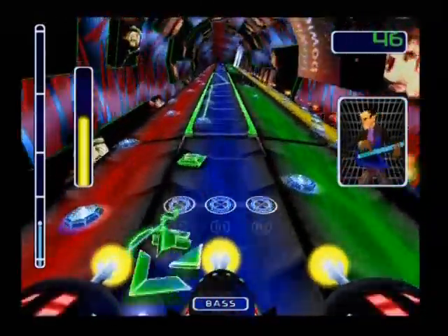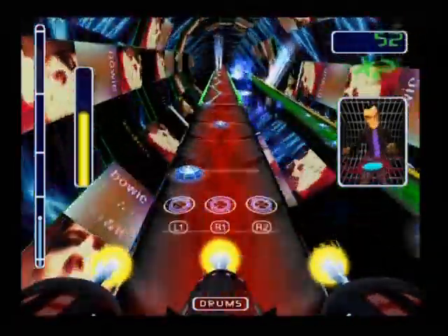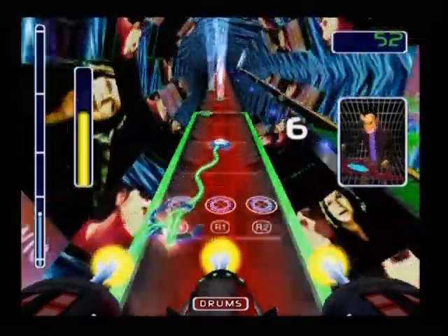Not a great deal has changed from the earlier game, though. In Frequency, you could design your own logo from an easy-to-use selection of shapes and colours. Amplitude does away with all this in favour of a customised dancing character who jigs along to the beat.